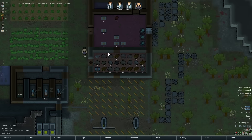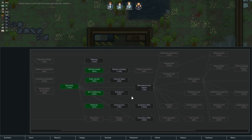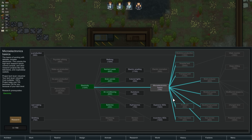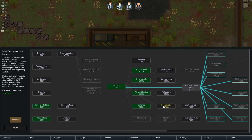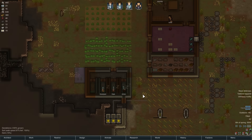I do want to get a research bench on the go, because getting research started is going to be very, very important. Something to keep in mind is that with Alpha 16, this is what the research tree looks like — it is quite literally a tree. I'm tempted to look into drug production, because that leads directly to medicine production. But microelectronics basics leads into geothermal power, which is much more efficient than wind. I don't think I need lights or auto doors. Hydroponics could be useful, but I think microelectronics basics is where it's going to have to be. So we're going to set that to be researched.